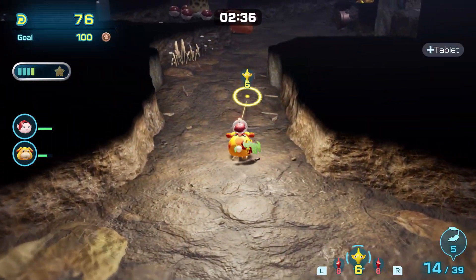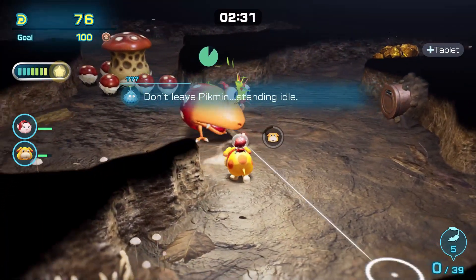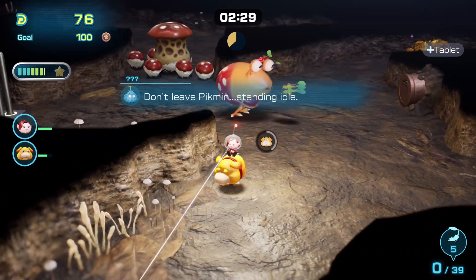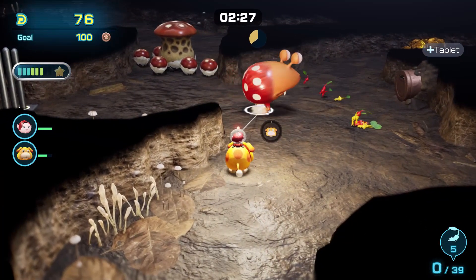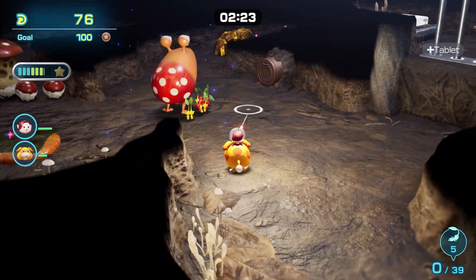Continue on to the left. In the last area of the map is a large enemy to defeat. Then send Otachi through the pipe and switch to him to activate the switch to bring the bars down. Gather everything up — the large pile of resources is the last thing you need to get everything done in the map and get platinum.